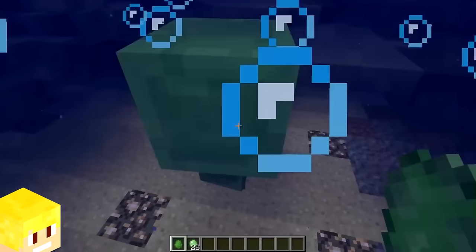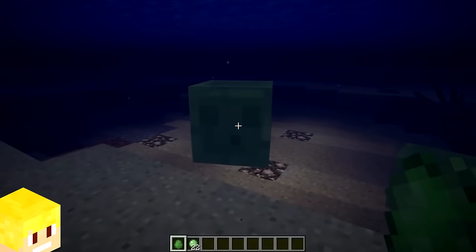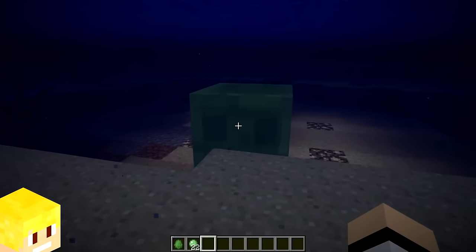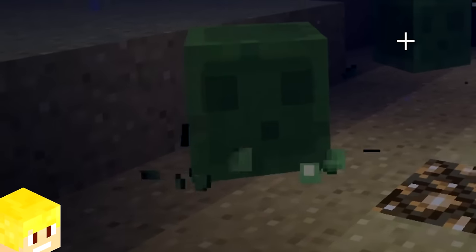Back in the earlier days of Minecraft, slimes were not given the ability to swim. So whenever they entered the water, they would just slowly sink to the bottom and eventually drown.